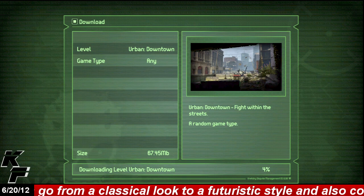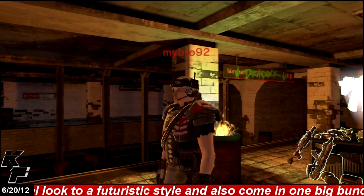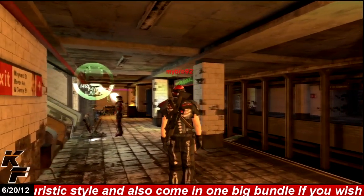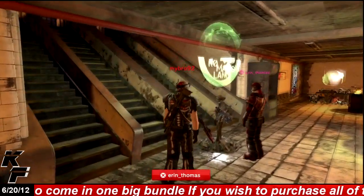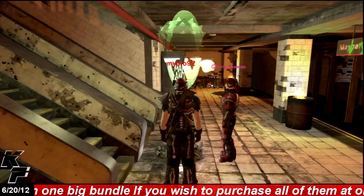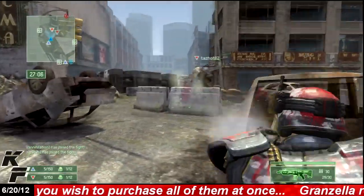You can even go back to the tutorial mode if you're a little bit rusty on how to play, as well as being able to change the level — even though there's only one at the current moment — and two different game types. These would be team deathmatch and scavenger. Team deathmatch has the standard multiplayer mode you'd find in any game these days, so you probably know what you're in store for.